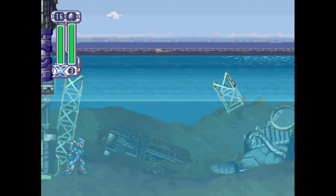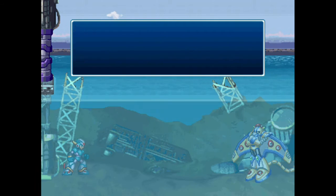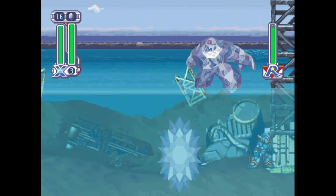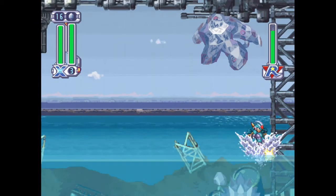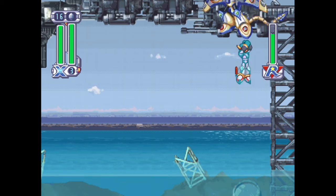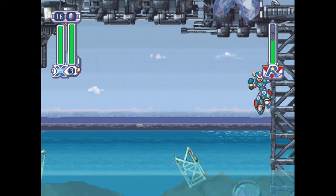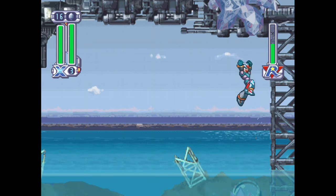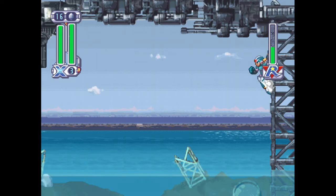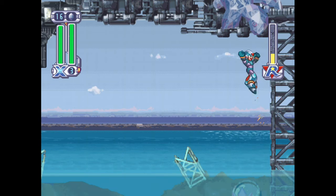Alrighty. And we're in water, apparently. Well, bring it on. The thing about this guy is, if you have his weakness, he's a pushover, especially with X. As you can see here, I can just jump up here, and yeah, his weakness is obviously what we got from Frost Walrus. And as you can see, it's just super easy to just climb the wall, wait for him to go up, wait for him to go down, hit him, he goes up, comes back down, hit him again. And yeah, this is pretty much how every boss almost goes with X fighting them with their weakness.